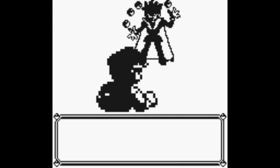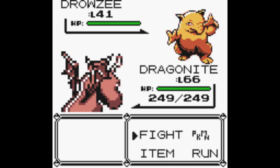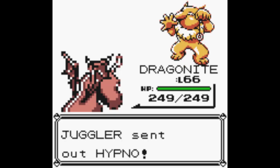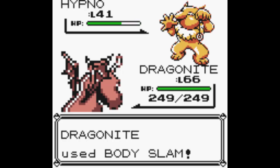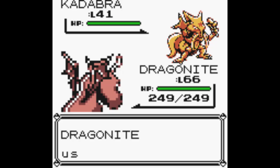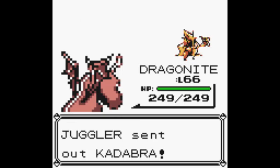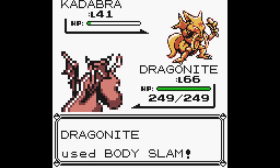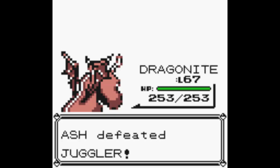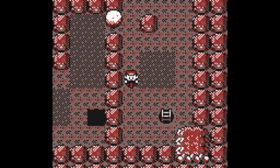I'm now ready to face this trainer head-on. I skipped him previously because I needed Dragonite to be at a low enough level so that Ice Beam didn't one-shot Moltres. I don't really have any good moves for these Psychic types so I'm just spamming Body Slam. He has four Pokemon too, which is just bad luck. With all that done, Dragonite is level 67. On this floor we are going to try to capture these two Pokemon.